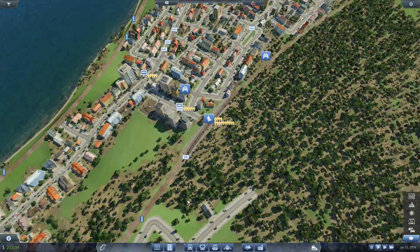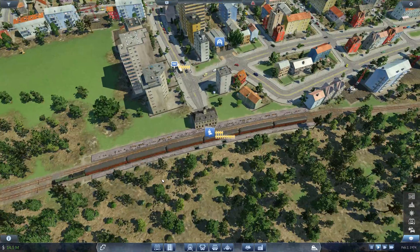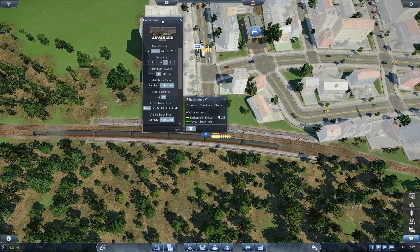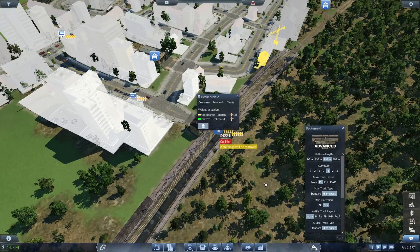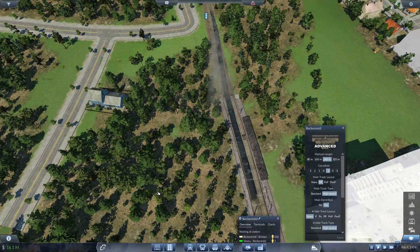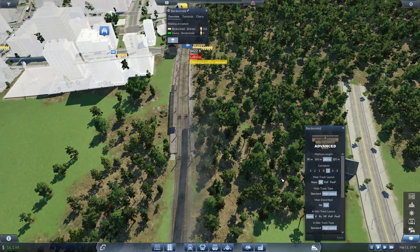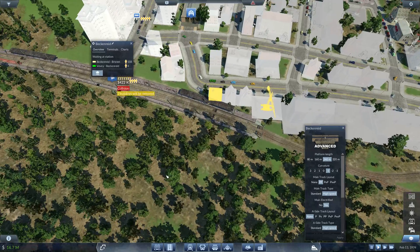No changes yet - let's see what we're looking at here. This is one of those advanced stations too, isn't it? Let's upgrade - I'm going to go 240. We have a simple collision with two buildings, and the collision is going to be the tracks. That's it - that looks like a very doable expansion. Good deal.